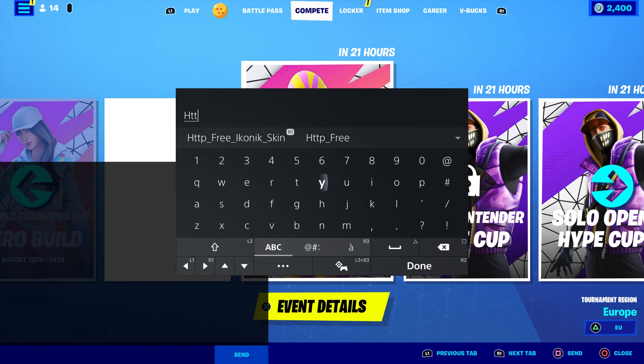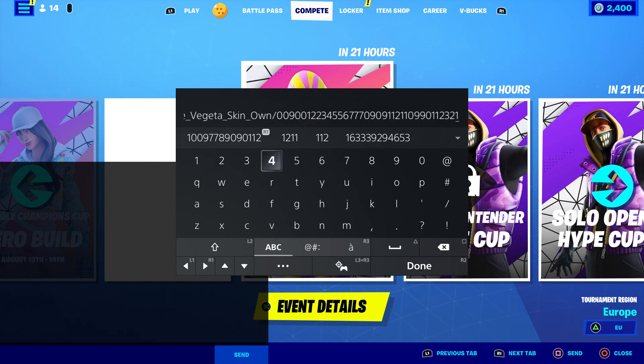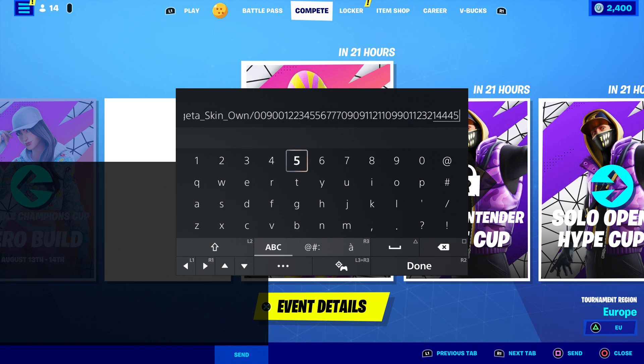Alright, so to get Vegeta, you're gonna come over here and type in this code: HTTP — make sure you put underscore — make sure you put 'free', then underscore, then 'vegeta', then underscore, then 'skin', then underscore, then 'own'. Then put dash, then: 0 0 9 0 0 1 2 2 3 4 5 5 6 7 7 7 0 9 0 9 1 1 2 1 1 0 9 9 0.